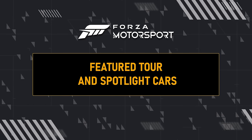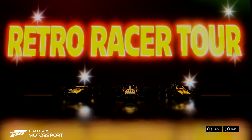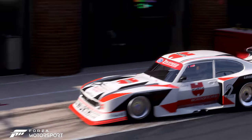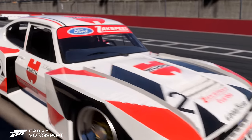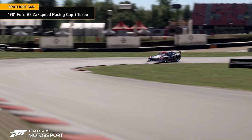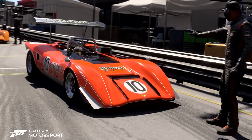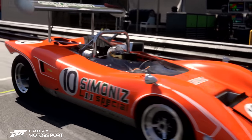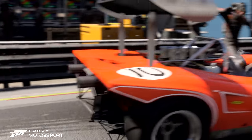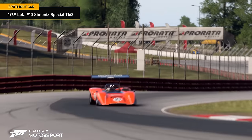Step behind the wheel of iconic race cars and immerse yourself in bygone eras of motorsport in the Retro Racers Tour. Experience cars that started on the road and emerged into track machines such as the 1981 Ford No. 2 Zack Speed Racing Capri Turbo in Rulebook Racers. Reminisce the golden era of sports car innovation in Unlimited Racers featuring the 1969 Lola No. 10 Simonized Special T163.